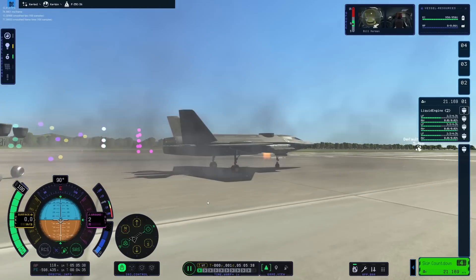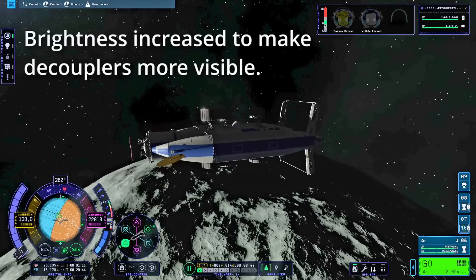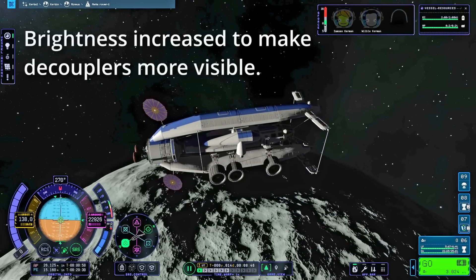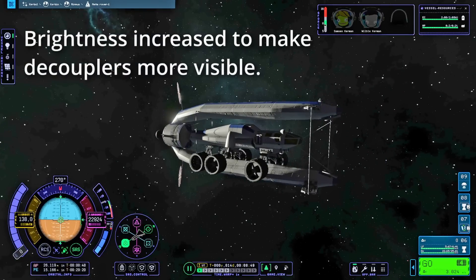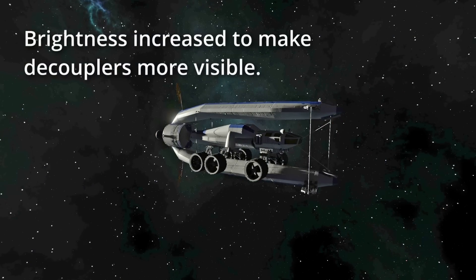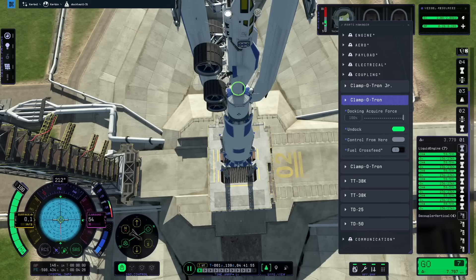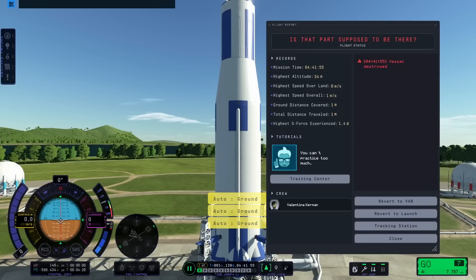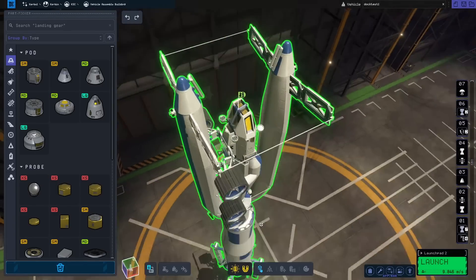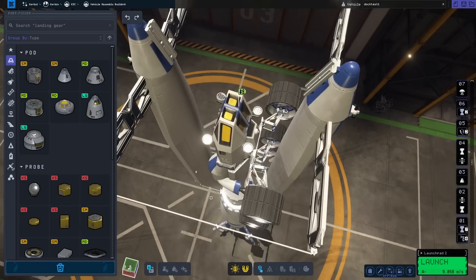Which leads me to my final game-breaking kraken in this video: the Undock Undertaker. If you watched my video where I put a rover on Minmus, then the Mun, and then landed it back on Kerbin, you might have noticed that I put struts on radial decouplers. That's for a very good reason — because if I had mounted the struts from the pylons of the transfer stage to the rover directly, this would have happened. Yeah, not good. I believe the game not only destroys the struts upon undocking as it should, but everything else between the strut and docking port, as it shouldn't.